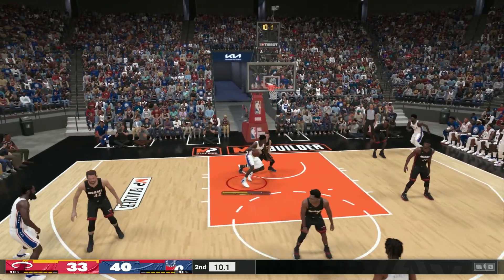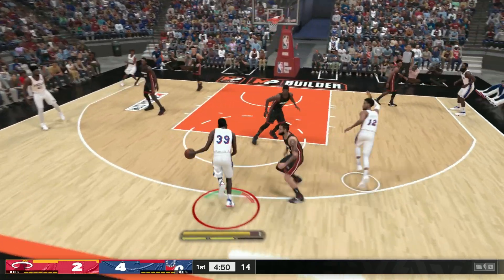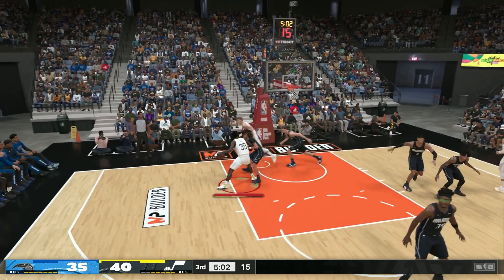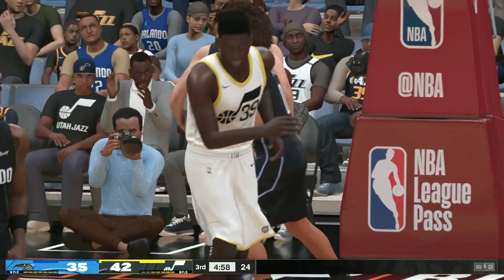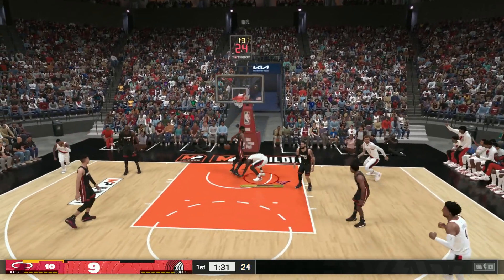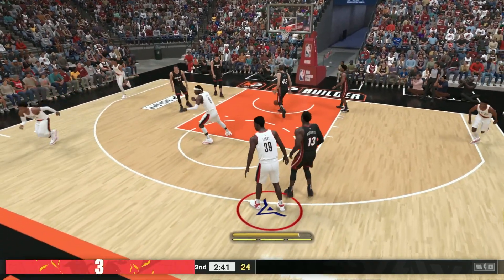Here are the best power forward builds for NBA 2K24. Playing as a forward means that you'll be crucial to your team at both ends of the court, protecting the rim and bullying the opposition. While forwards are typically big in stature, that doesn't mean that they can't bring a wide variety of skills to the table. So we'll be giving you 3 of the best builds for each playstyle to ensure that you play this role as effectively as possible.